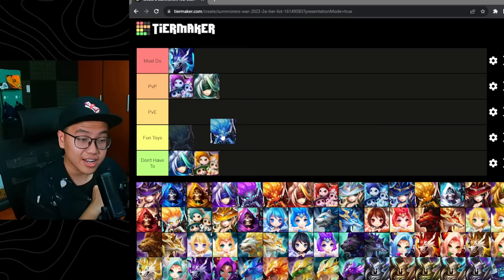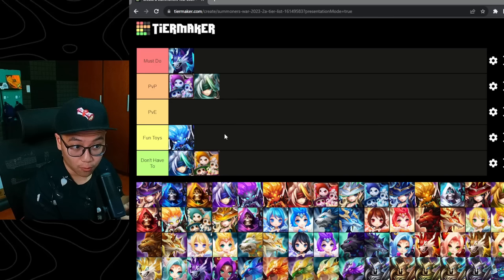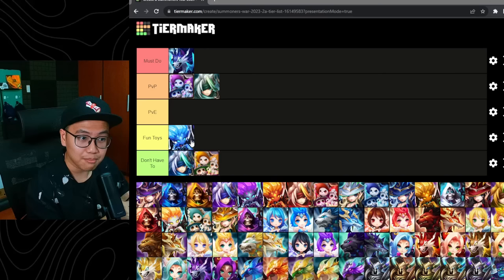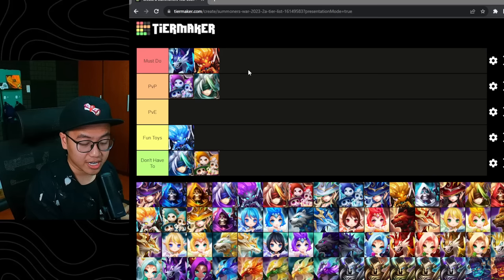Coming up, Water High Elemental. This unit is a fun toy — very good damage, same damage as Kali because of the high base attack. Has a good 2-turn freeze. But because she doesn't buff, she's not as popular as Kali. A lot of people build the Water Sniper in siege as their main Water Ignore Defense unit, so they kind of ignore this unit. She can be a fun toy as a Water Ignore Defense unit alongside Kali. But Kali is very versatile because of the buffs she provides — Kali will be in the must-do tier because she is absolutely incredible in any offense content.